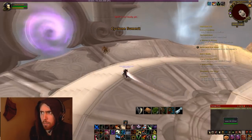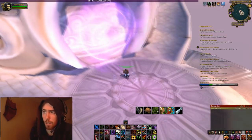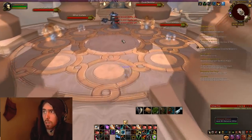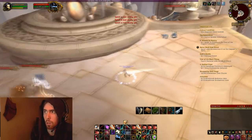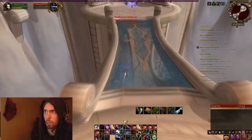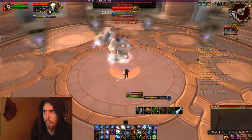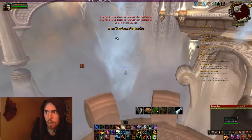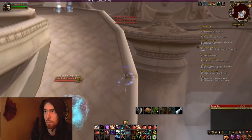About two weeks ago, they changed the amount of instances you can do. Since forever, you used to only be able to do five instances an hour, but that's been changed recently — now you can do up to ten instances per hour. This makes these runs more efficient, because where I could do five runs in like 40 minutes on my warrior, if I do the same run as in this video, it would take me only 30 minutes to do ten runs. It's a one percent drop chance, so you could potentially do a hundred runs in one day if you're dedicated.